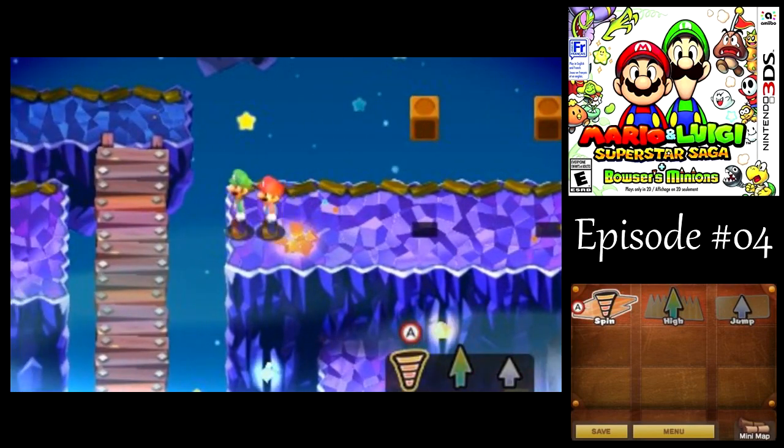By the way, with those Bill Blasters, you notice they were in sort of the back row of the enemies. They don't take more or less damage because they're in the back like a Final Fantasy game — at least I don't think they do. So don't worry about it. If there's a tougher enemy in the back that you want to deal with first, have no problem with it.